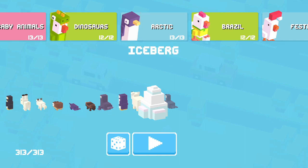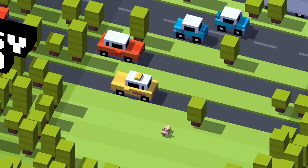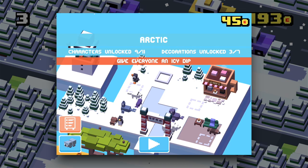This video is about unlocking the Iceberg character in the Arctic area of Crossy Road and Crossy Road Plus on Apple Arcade. The hint given in the Crossy Road Plus version says, 'give everyone an icy dip.'